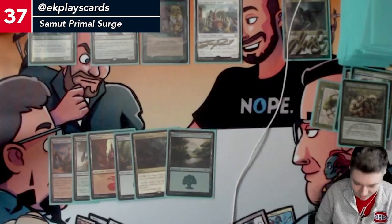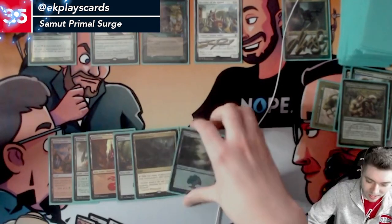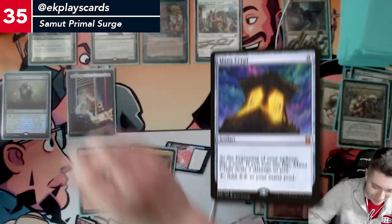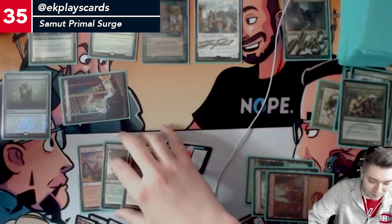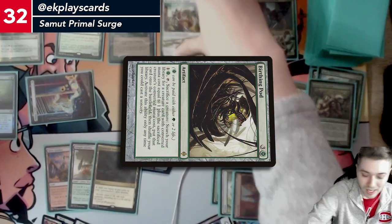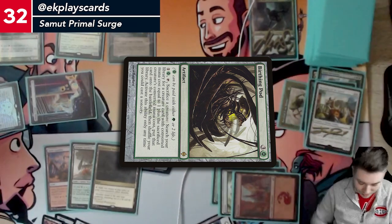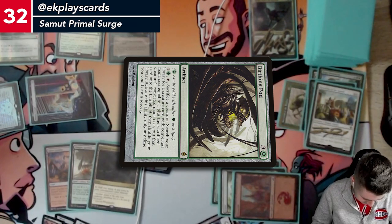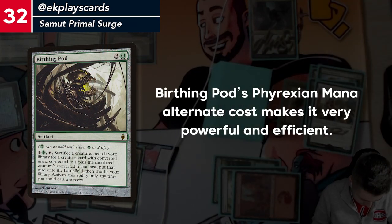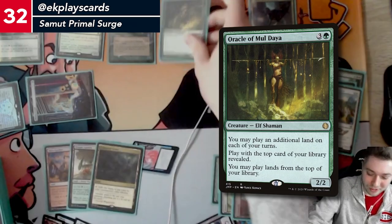All my creatures untap. Draw for turn. I'm supposed to start with this — I'm gonna lose two life. Play the Birthing Pod, play that Mana Crypt, tap the Mana Crypt using one of the colorless, and I'll take another two to activate the Birthing Pod. I'm gonna pitch the Recruiter of the Guard to the Birthing Pod and grab a four-drop — I'll grab Oracle of Mul Daya.